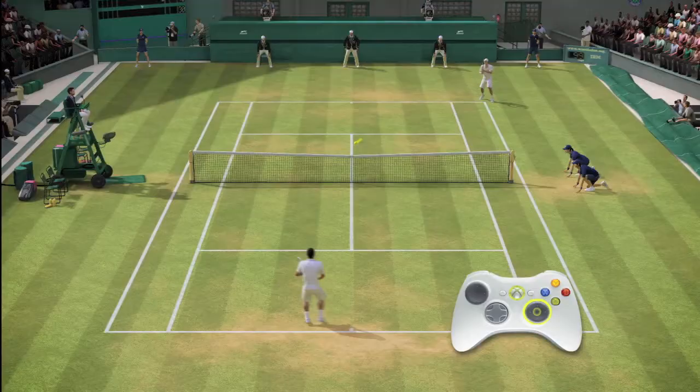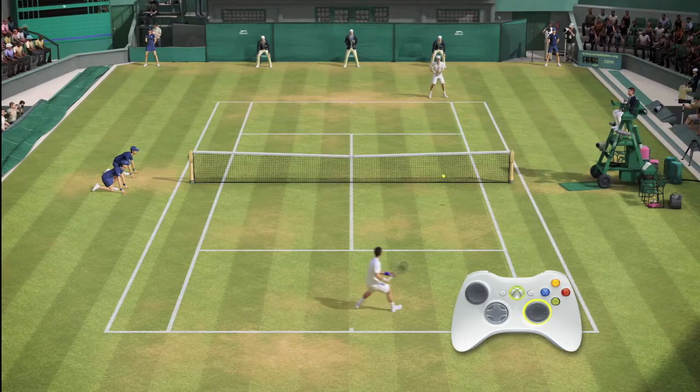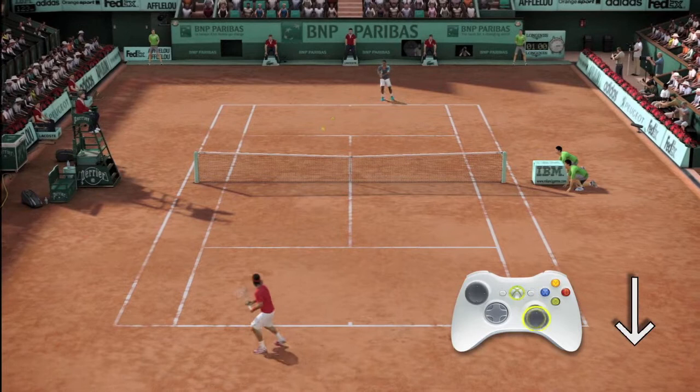Pushing harder on the right stick will send the shot deeper; pushing lighter on the right stick will send the ball shallow. Our next shot is the topspin shot.